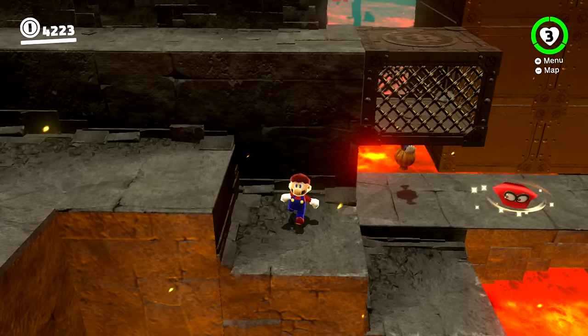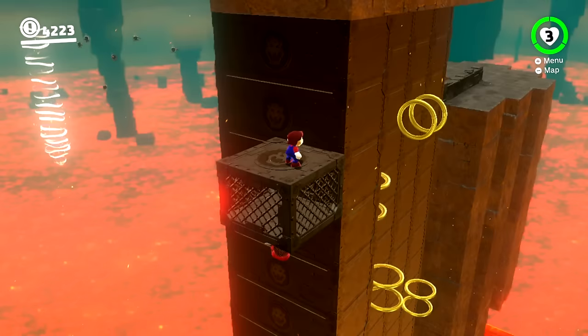Throw, backflip, shake the controller — and with this skip we'll bypass the whole tricky wall jumping section.